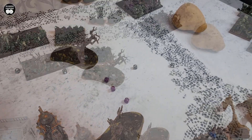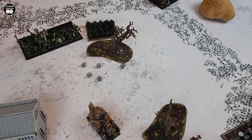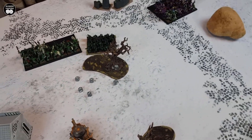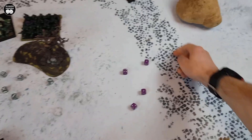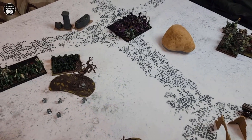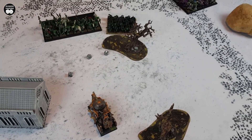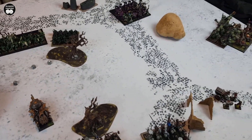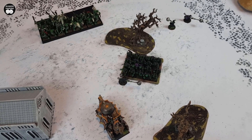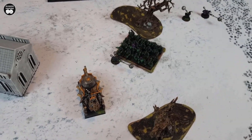The Orcs open magic with Hand of Gork on the Night Goblins, rolling an impressive 25 — cast successfully. The Night Goblins are picked up and redeployed 9 inches away, landing within 8 inches of the Steam Tank. This triggers the Fanatics, who are fired out. The first Fanatic heads straight for the Steam Tank.